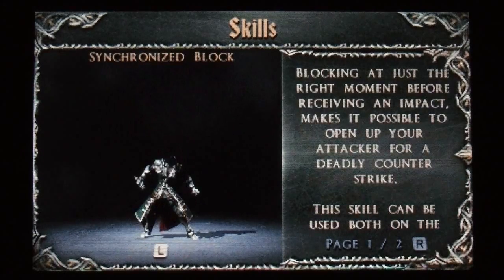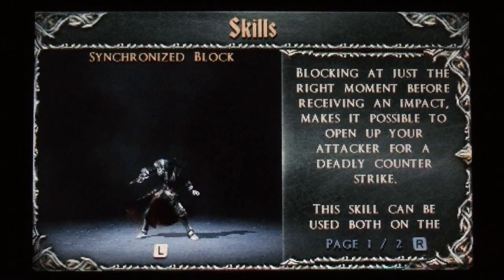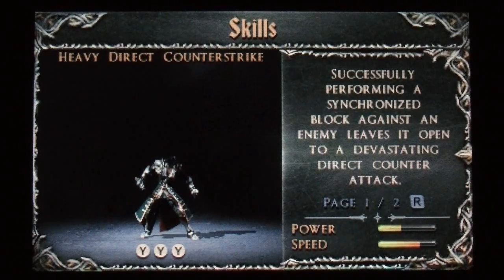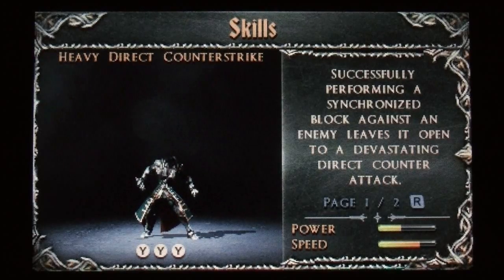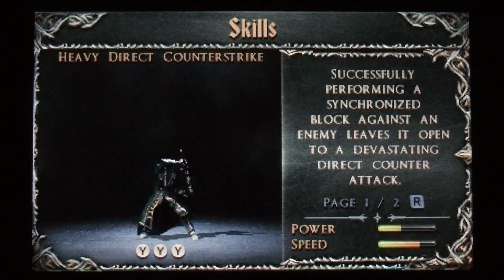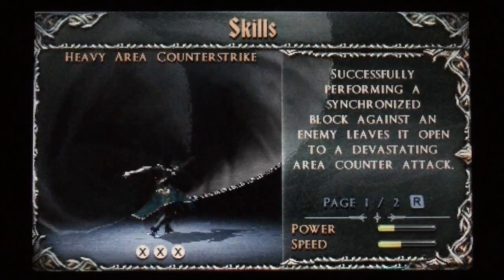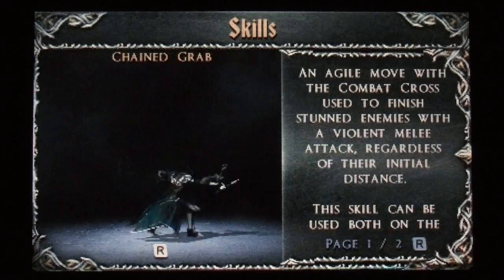Then we have synchronized block — blocking at just the right moment before receiving an impact makes it possible to open up your attacker for a deadly counter-strike. Then there's heavy direct counter-strike: perform a synchronized block against an enemy and launch into a devastating direct counter-attack. Heavy area counter-strike looks pretty nasty — successfully performing a synchronized block against an enemy leaves them open to attack.